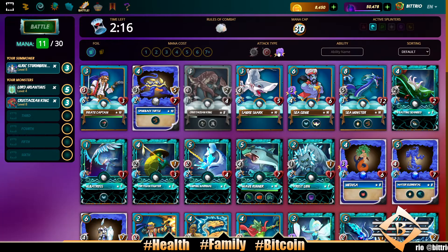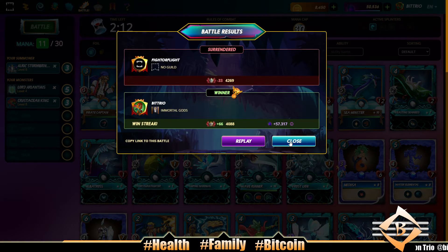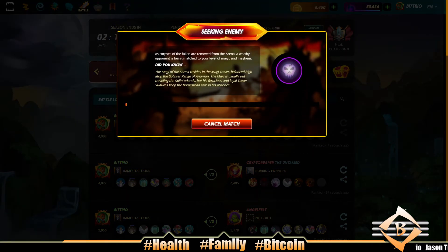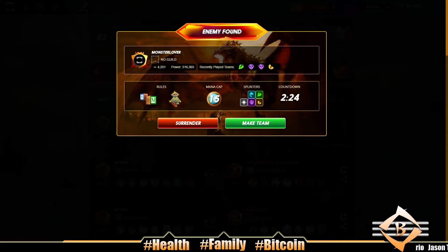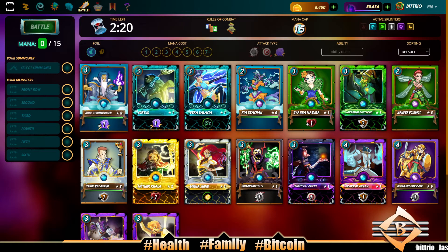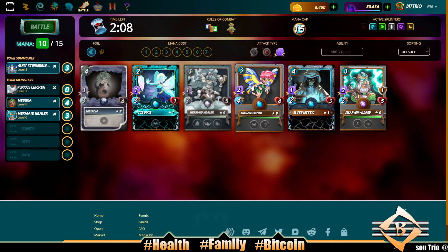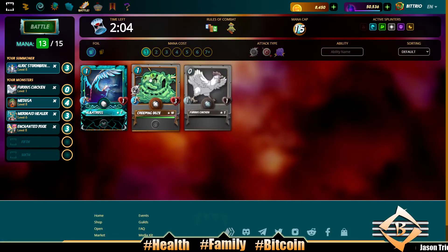Opponent surrendered - three wins. Bitcoin is the closest bet, the safest place to put your money and store your wealth. It's the safest money - you put your currency into hard money. Amazing, holy shit. I just can't express how grateful I am.